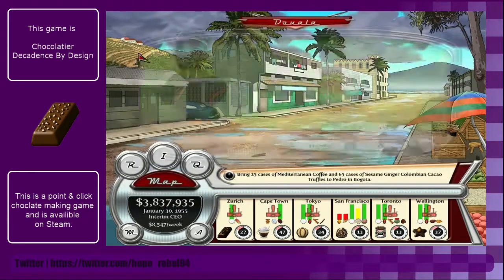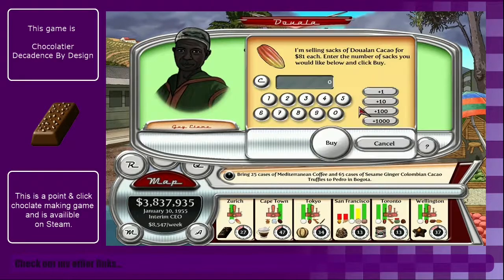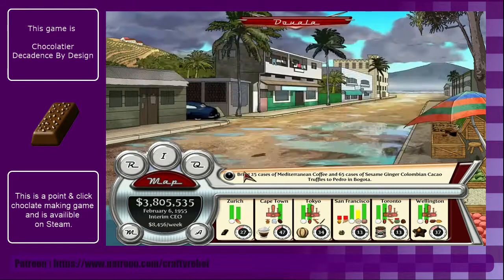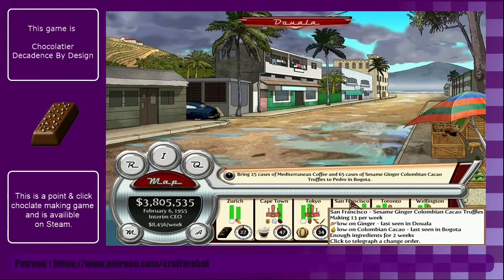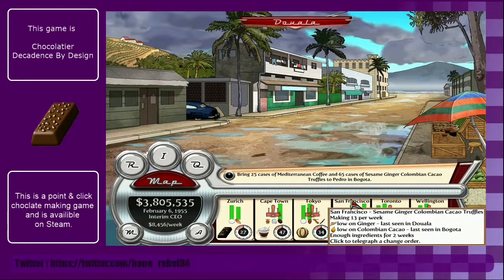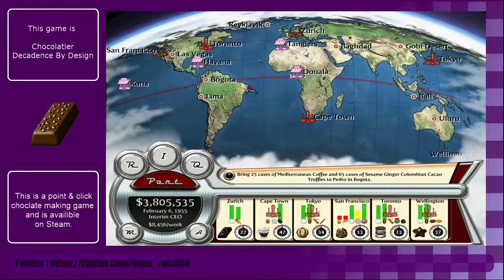We could actually do some of those ones since we're here - and that's actually like the cheapest I've ever seen it. That'll give us one - yeah, that'll keep us going for a very long time. We have enough ingredients for two weeks, so by the time we've done a couple more weeks we should be ready on those ones.